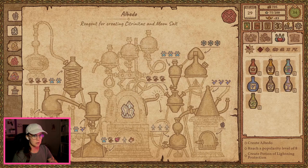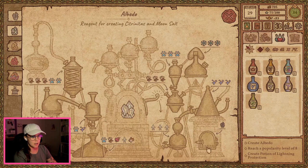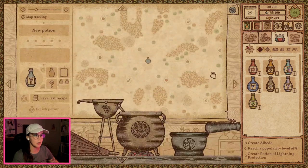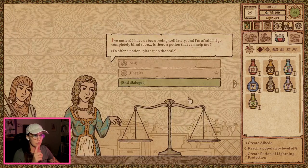Albedo is this one. Wow, we've got our work cut out for us on this one, huh? So in order to create Albedo, we also have to create Negrito, because we're using it in here. So let's go back and see what people need first.